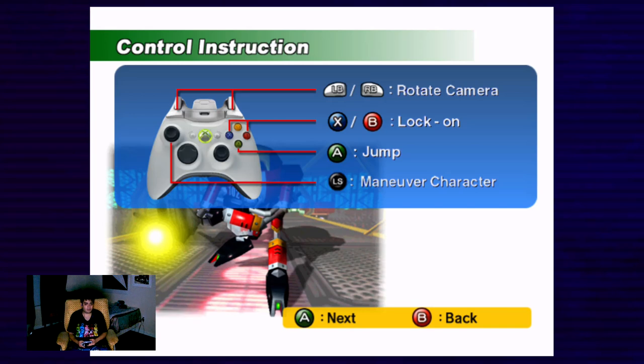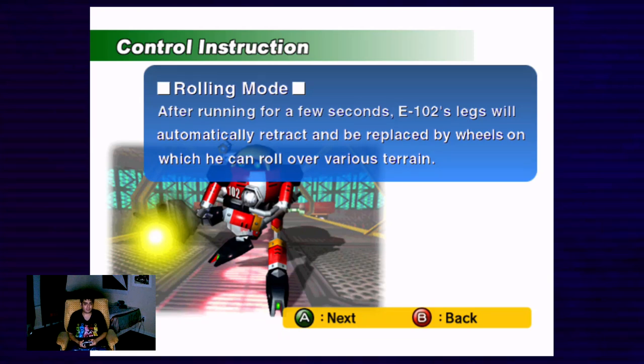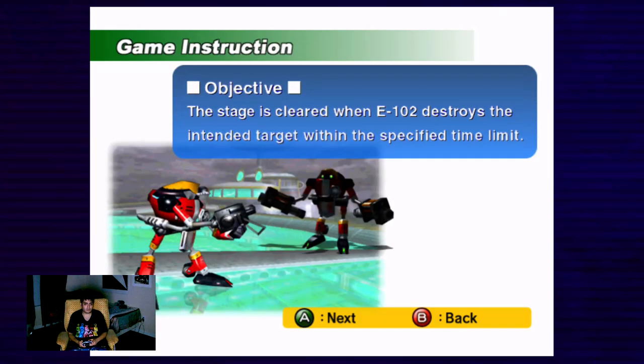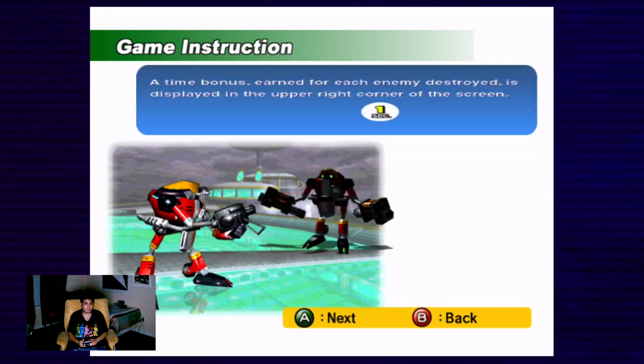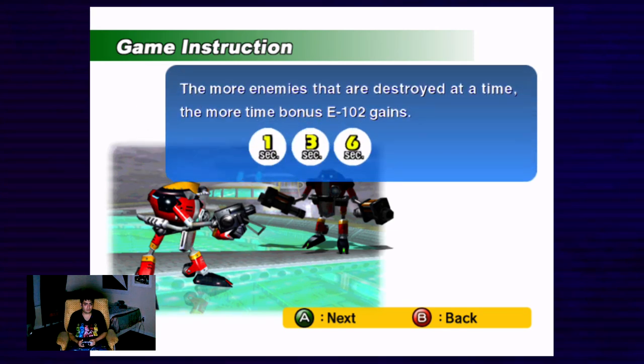If you hold the X or the B button, you can lock on to any victims. Press X and B to activate the laser beam and use left stick to aim the target at an enemy to lock on. It needs to fire homing missiles. Rolling Mode — after running for a few seconds, E-102's flakes will automatically retract and be replaced by wheels on which he can roll over various terrains. The stage is cleared when E-102 destroys the intended target within a specified time limit. The time bonus earned for each enemy destroyed is displayed in the upper right corner of the screen. More enemies destroyed at a time means more time bonus E-102 gains — like 1 second, 3 seconds, and 6 seconds. If time runs out, it doesn't matter how many rings you got, you will die instantly. So let's get ready.